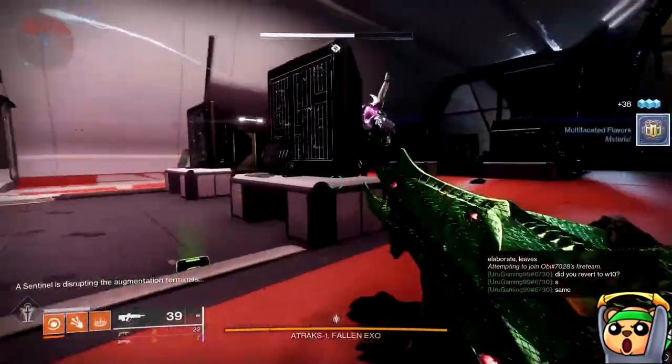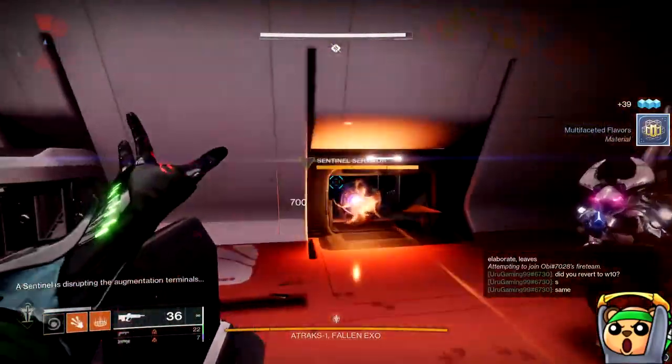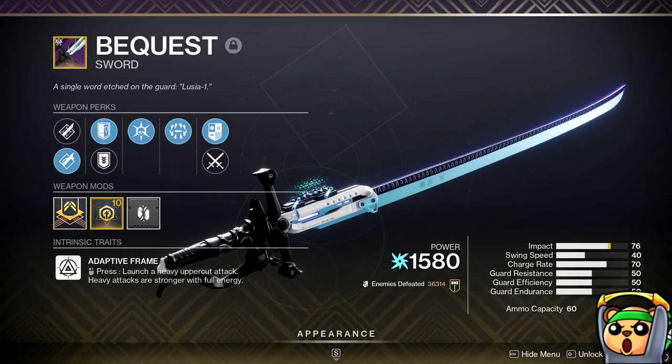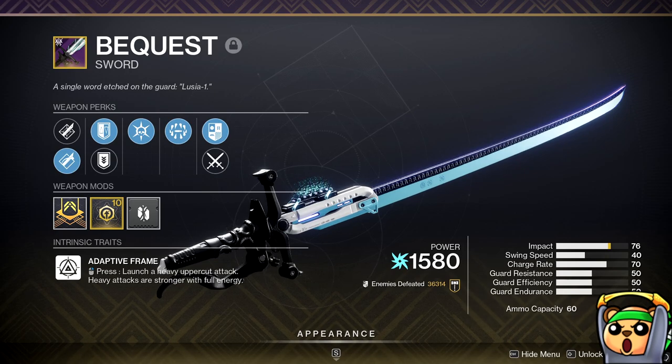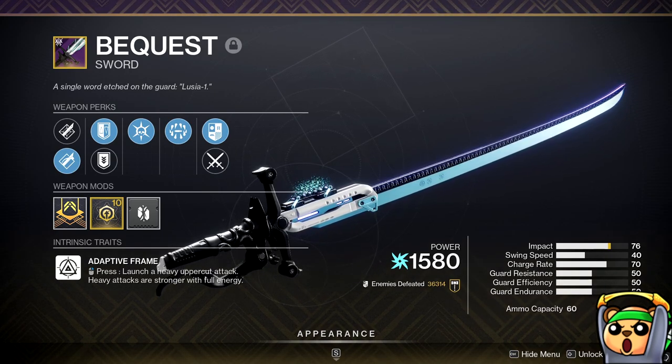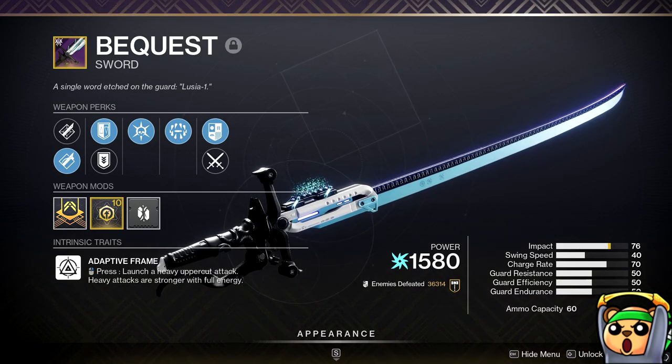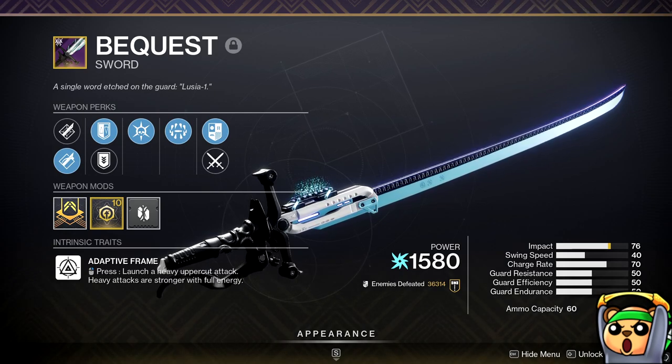They're two very good weapons in the raid that you should definitely craft if you're able to. However, I do want to mention there is a sleeper pick in this raid, and that sleeper pick is the Sword Bequest. It has the highest impact damage of any legendary sword in the game minus Crown Splitter, but Crown Splitter hits at the pace of a dying snail, so I kind of put Bequest above even that.